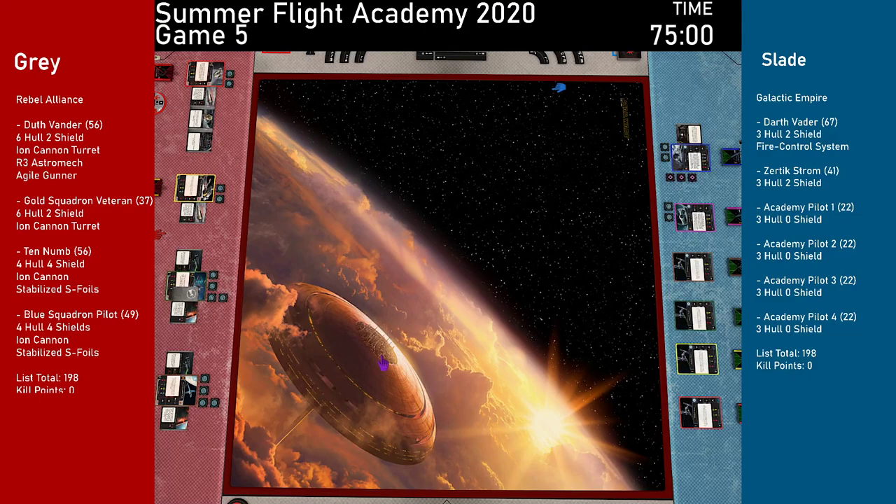Welcome back everyone to Game 5 of the Summer Flight Academy 2020. My name is Ken Iray, and today we have a Rebel Alliance versus Galactic Empire game going on between Gray and Slade. Let's go into introductions. On the red side, we've got Gray bringing — Gray, what'd you bring? I've been trying to workshop a name. I'm thinking Dutch Planderland.